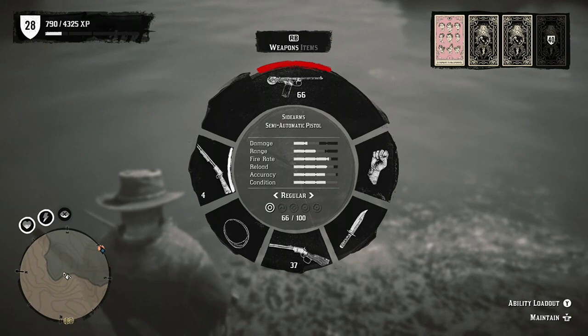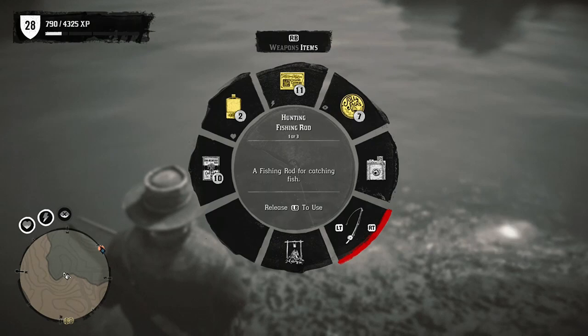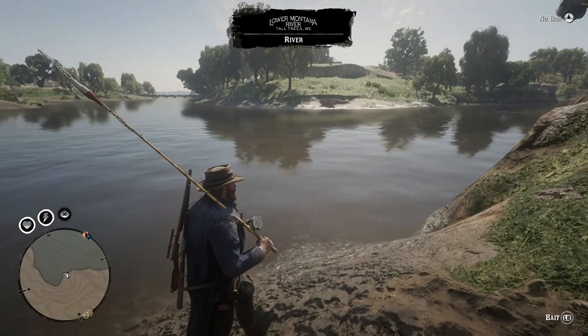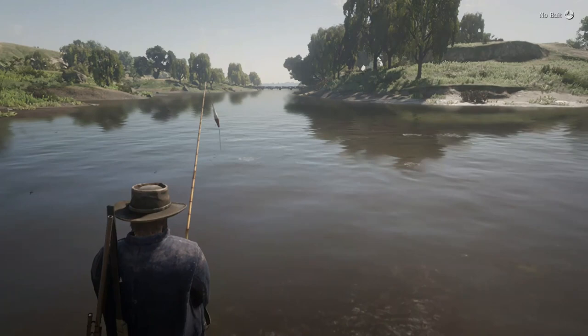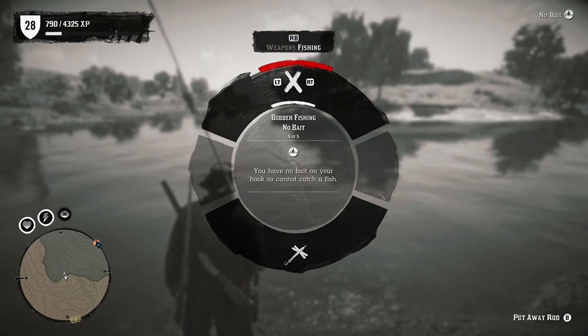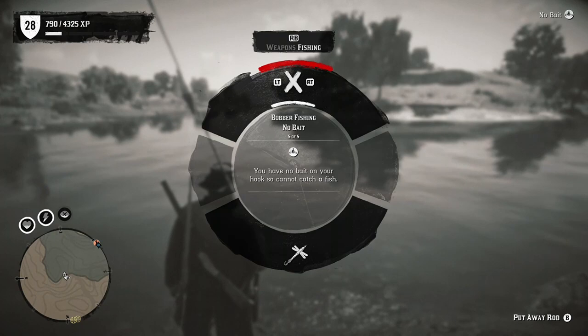Oh, there we go okay. You cannot cast without a bait equipped — you can access the bait wheel by holding left bumper. Okay, let's do the worm bait — oh wait, no, I don't need that.